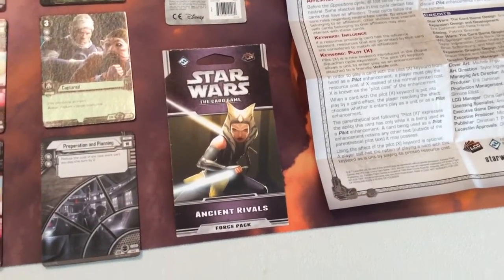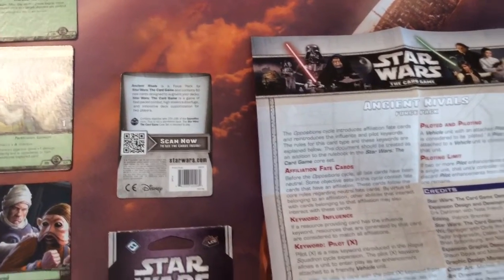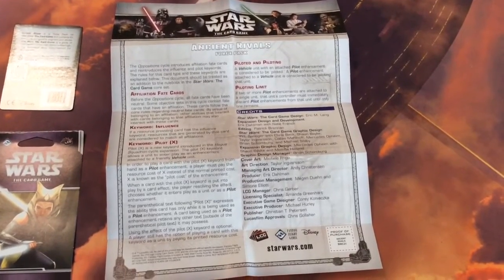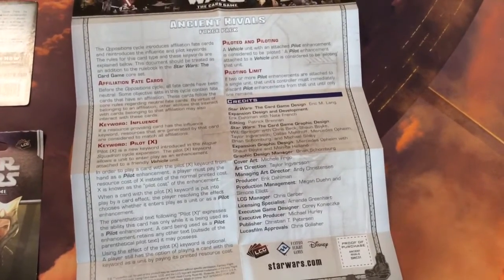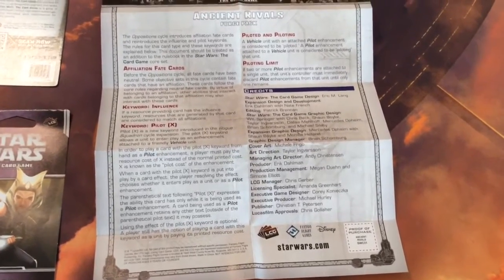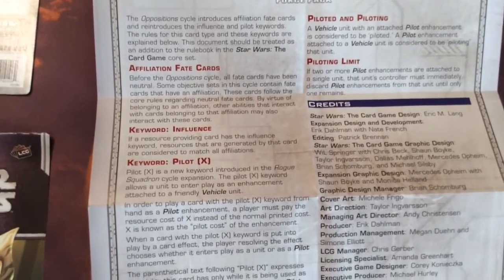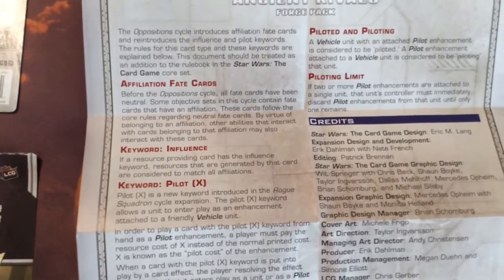This is Ancient Rivals. We have our packaging there with Ahsoka on it. We have our little card to tell us what's in it — this is Objective Sets 231 to 235 — and we have our Rule Supplements. Because people might not have picked up stuff from the previous cycle, we do have the Pilot Keyword, Piloted vs. Piloting, and Pilot Limit information also included here, as it was in that cycle — the Rogue Squadron cycle. We also have two new items: Affiliation Fate Cards and Keyword Influence, which are two new game mechanics we'll see as we go along.